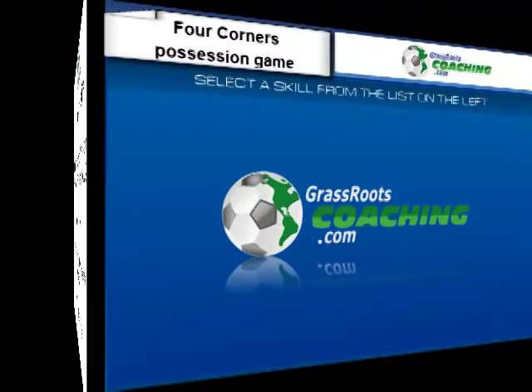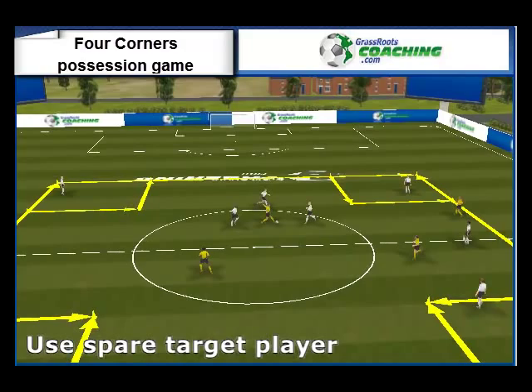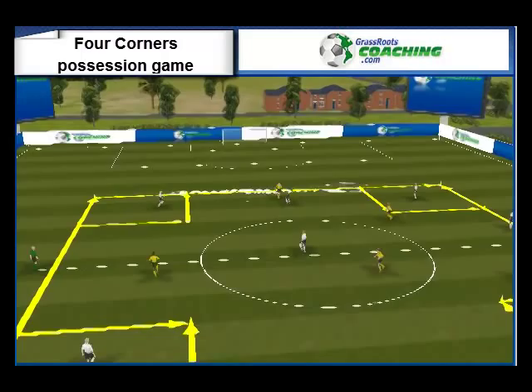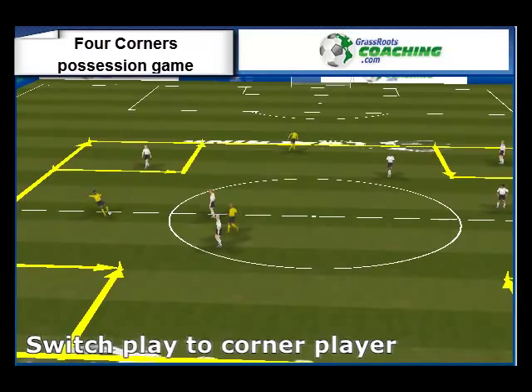Play 4v4 in the middle with four players in the target zones. The players in the target zones should look to support the passers. When the ball has gone to a target zone player, the middle player should look to provide early support to receive the ball and look to switch play to a spare target player. Players in the middle should constantly be on the move to receive the ball with an open body and pass to a free target player.